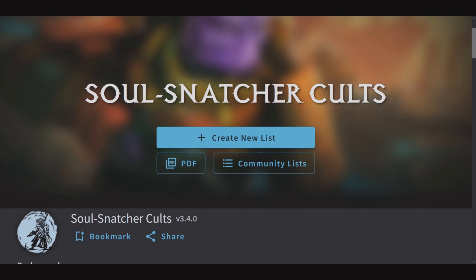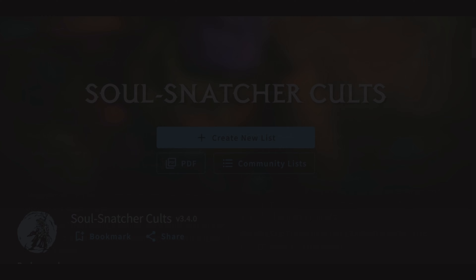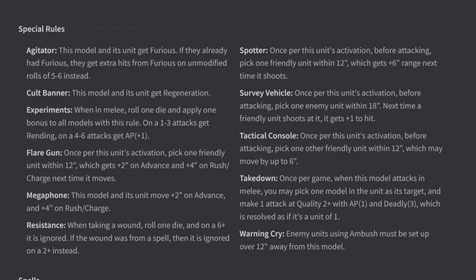We're going to start where we normally start: down with the rules. First up is Agitator. This model's unit gets Furious. If they already had Furious, they get extra hits from Furious on unmodified rolls of 5 or 6 instead. With Furious, whenever you roll a 6 in melee on the turn you charged, it counts as an extra hit. So this rule doubles your Furious hits.